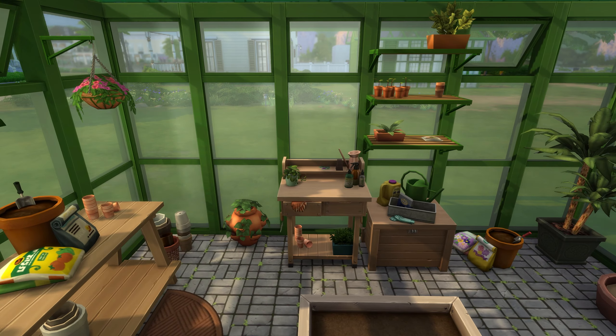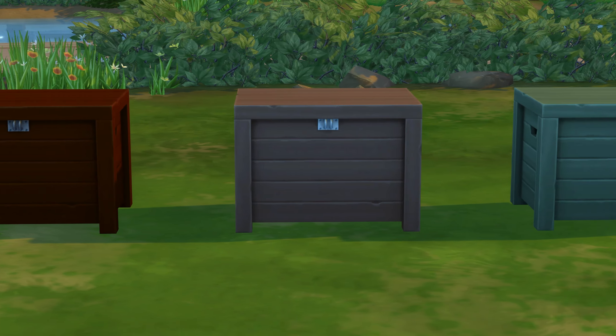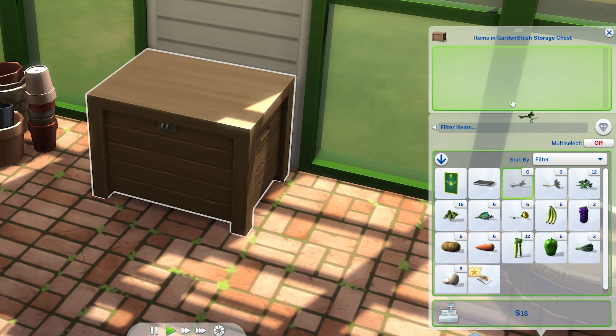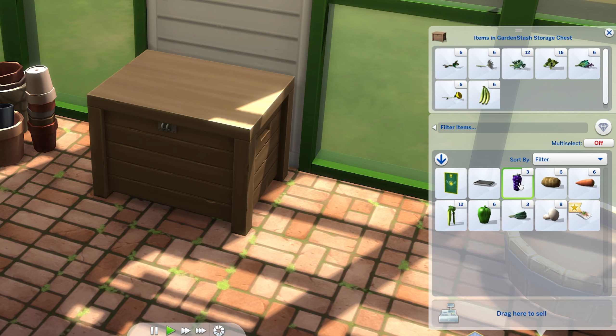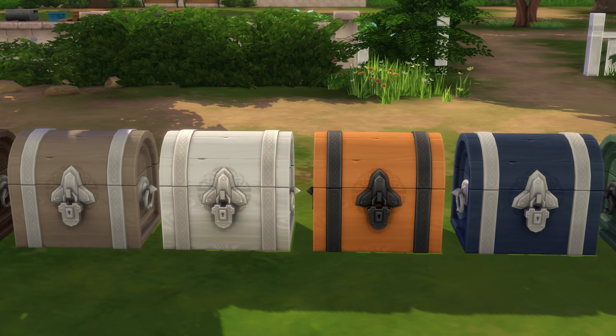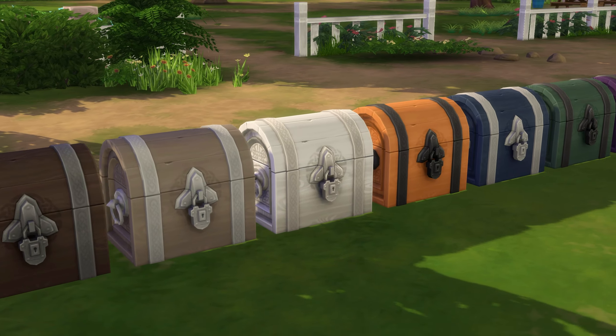Moving into buy mode. When it comes to usable objects, you really just get a new chest, and I love that you can open these and use it to store your plants. That said, there are already base game options available, and if I'm honest, I like the base game buyer beware chest a whole lot more — that chunky padlock and the bright colours. It excites me.